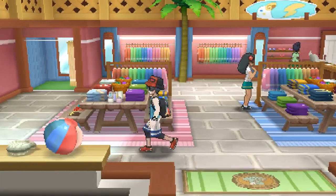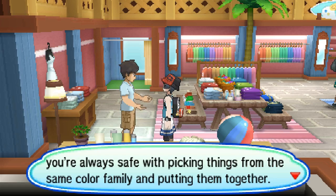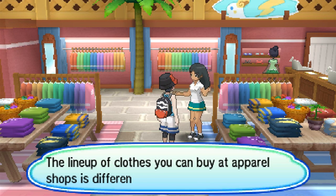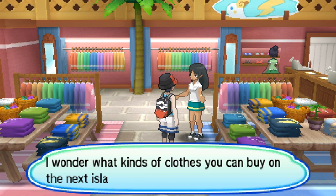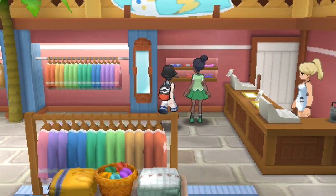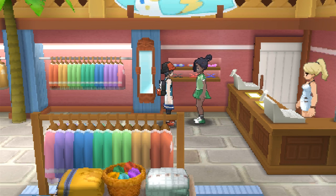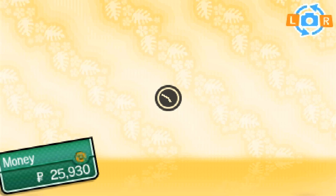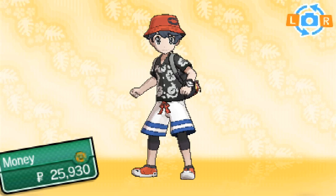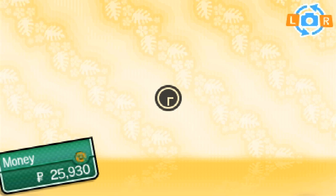Inside the apparel shop, there's clothing to browse. The lineup changes between shops on different islands. 'If you want to change your outfit, you can use the fitting room.' We have $25,000. We buy some white capri pants for $1,120. There are flowery shirts - the Elota shirt - and also a plain white tank top and a plain tee. We can make our outfit a little more stylish. Also, some capri pants are all they have for pants.